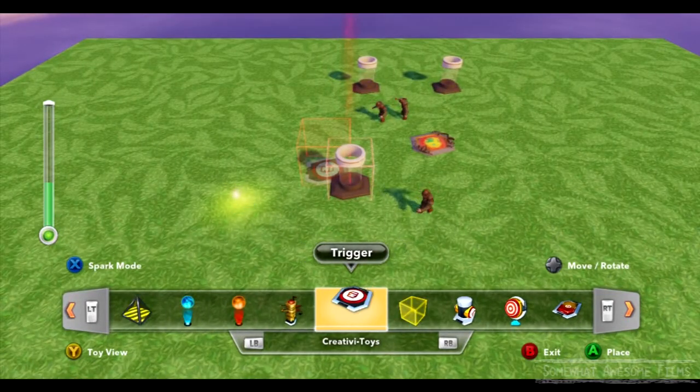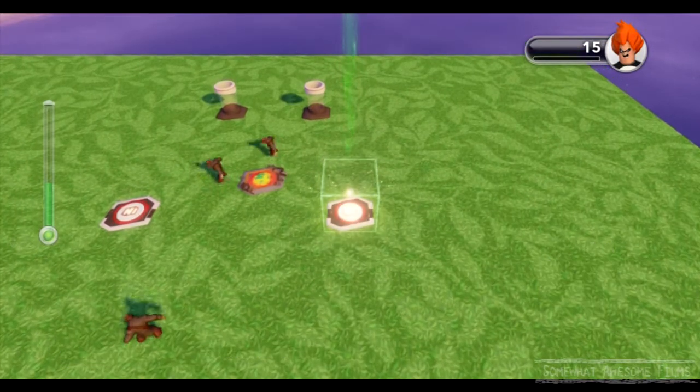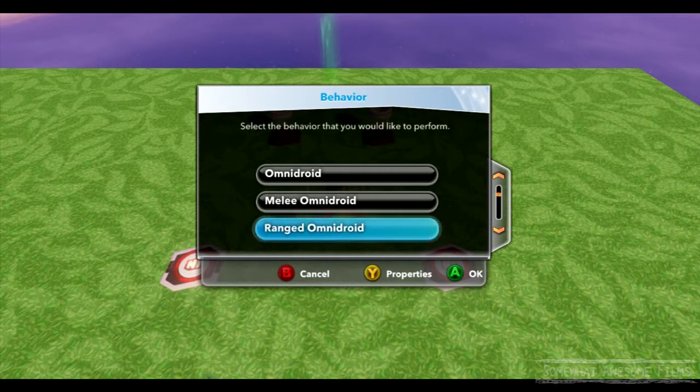You can hook that up to anything really — any kind of action that is associated with doing something. So easy. Now we're going to get rid of them — we're going to make this button remove all. Remove all was always at the bottom, so cycle through everything — there it is.